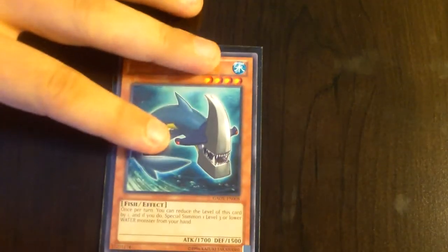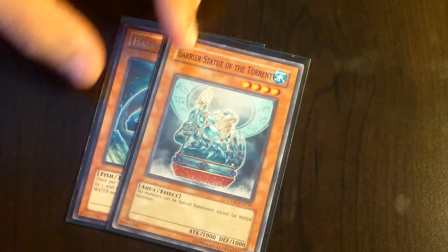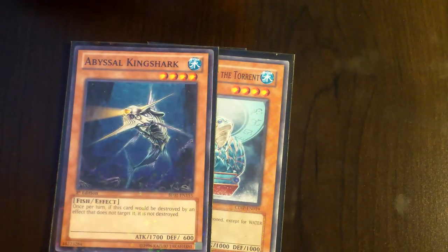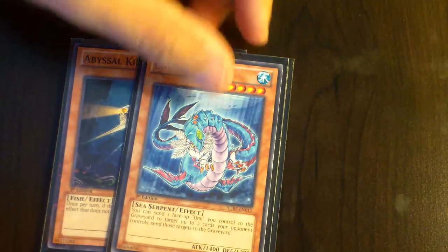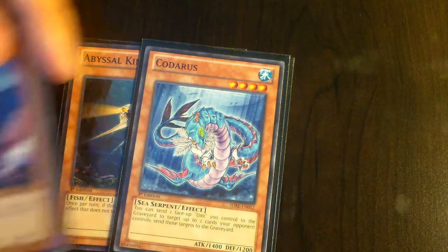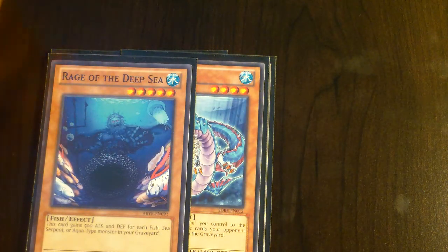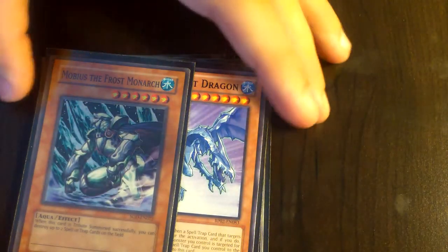And then for others, I got Hammershark, Siren of the Torrent, Abyssal King Shark, Coelacanth, Rage of the Deep Sea, White Knight Dragon, and Mobius the Frost Monarch — two Mobius the Frost Monarch — to round up the monsters.